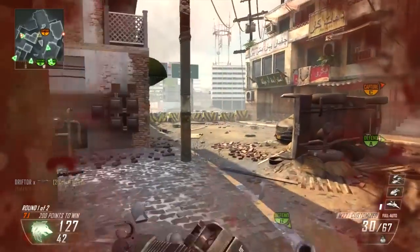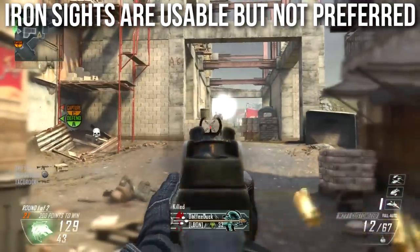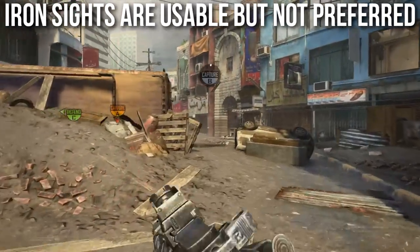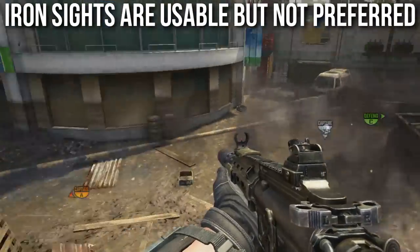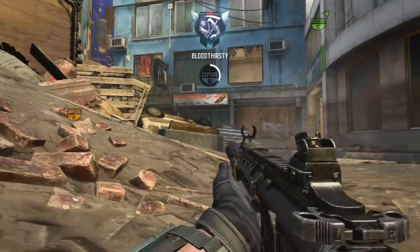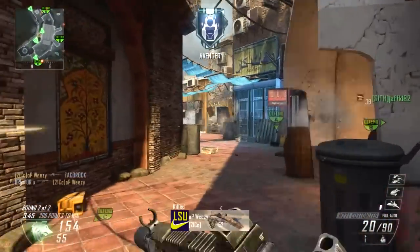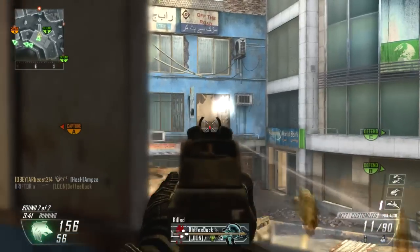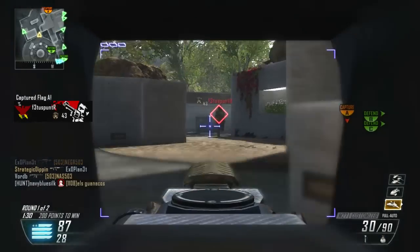I'm not the biggest fan of the iron sights, but they are still quite usable. The foresight is very nice — it's a very thin vertical bar that has a little dot on the top that allows me to target enemies easily. However, the hind sights are a little bit bulky and they obscure a little bit too much of my vision when I'm aiming down sights. It mostly messes me up at medium range. Close range is easy, long range is still easy, but my medium range combat with M27 iron sights is a little bit lacking. They're definitely still usable — I use them a lot. You've probably seen some gameplay clips with them already.